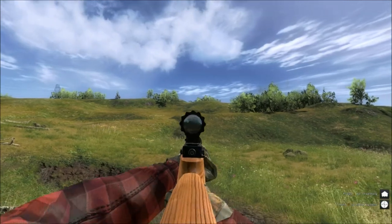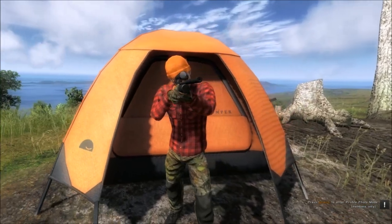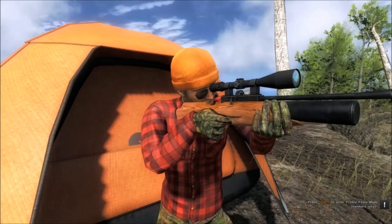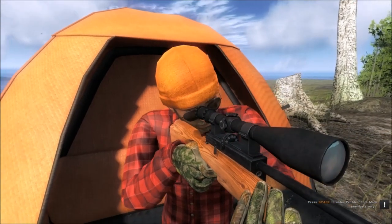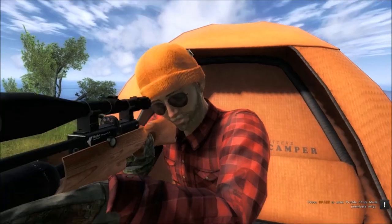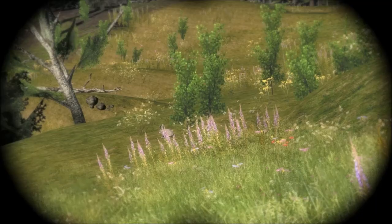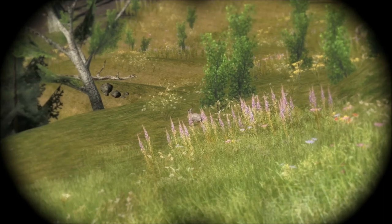We will go have a look at trying out some pheasants with the rifle and hopefully find a rabbit to shoot. We are going to have a look at some rabbits now. Here is the cottontail down here.